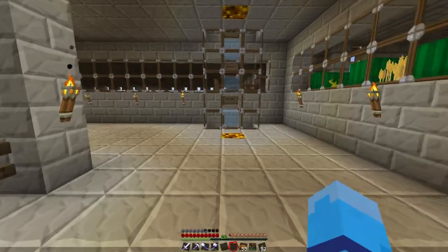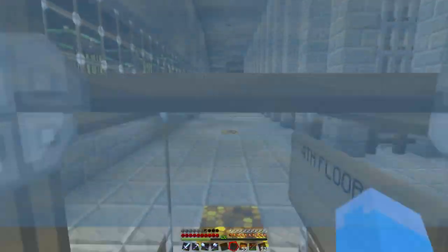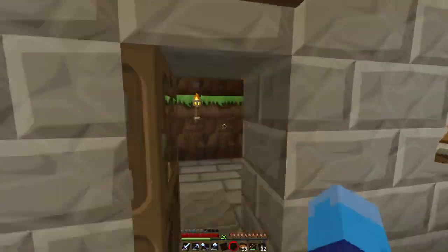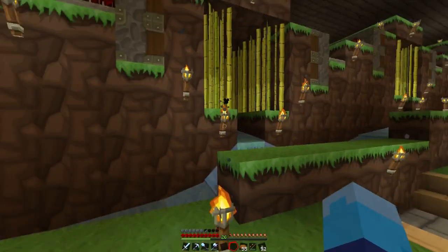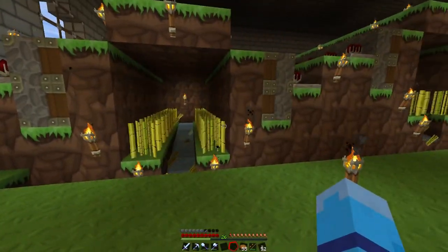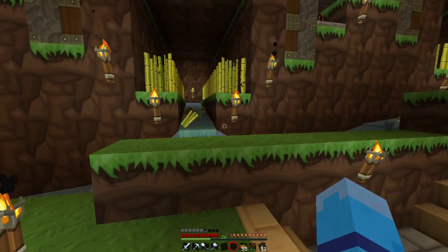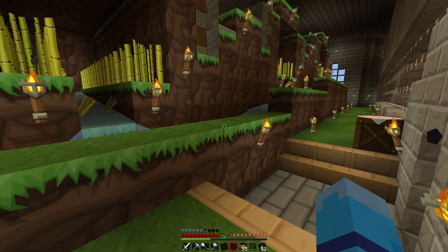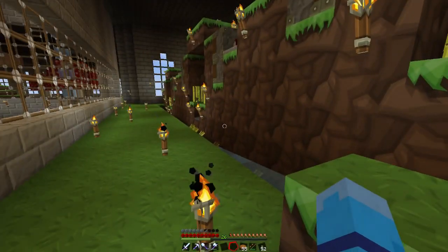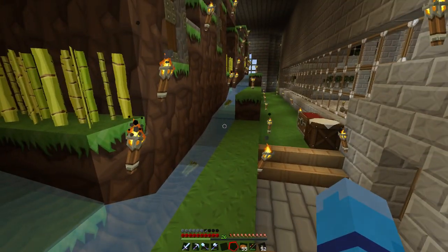The melon room is an exact replica of the pumpkin farm — exactly the same, just all melons. I have all these gigantic empty rooms and if you're going to fill it, you've got to fill it properly. This is the fourth floor — it's a double-height floor, twice as high as any of the other floors. This is my reed farm; it's a pretty common design. I had to redo it because the original used pistons but since 1.2 there's been a piston bug.